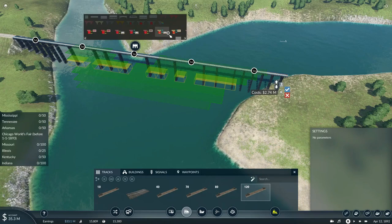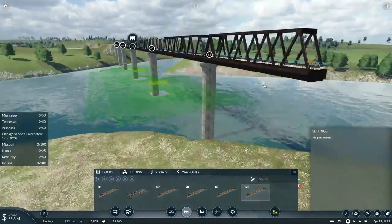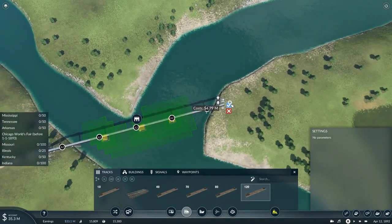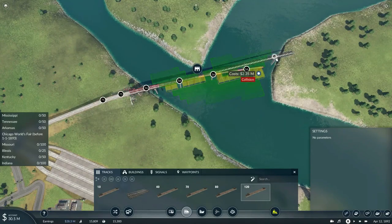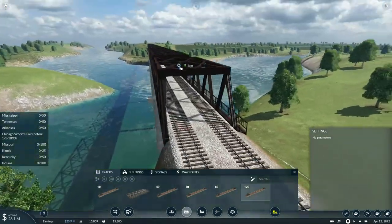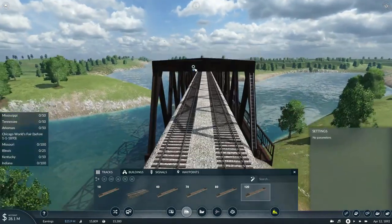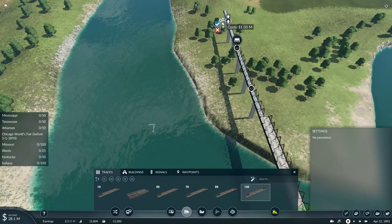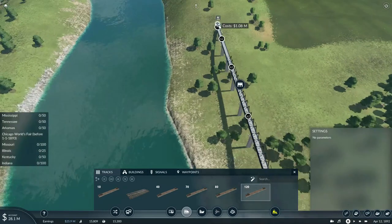Let's place down a bridge. We have two versions of the scooter bridge: a low ceiling and a high ceiling. Since we're not going to be transporting any intermodal containers on this bridge, we'll just do the low supports. But once the track for the girder bridges becomes available, I am definitely switching over to that.